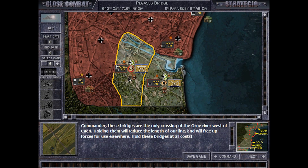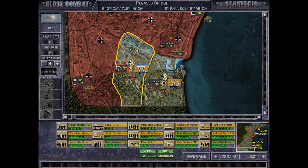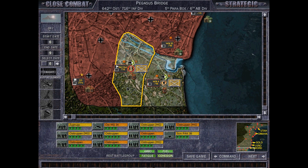Welcome back to the 6th episode of A Close Combat: The Longest Day playthrough with the Germans in the Grand Campaign on Elite Difficulty. This time we're at Pegasus Bridge, with some Osttruppen defending it against British paratroopers.